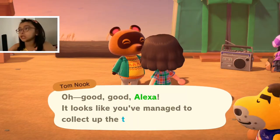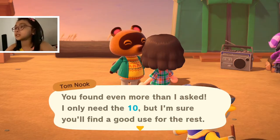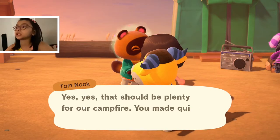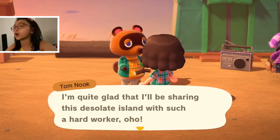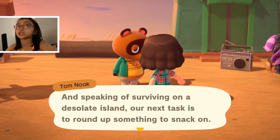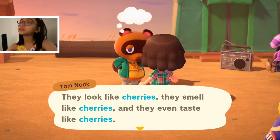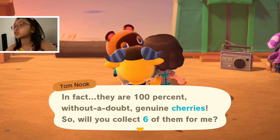Oh, good good, Alexa. Looks like you managed to collect three branches — you found even more than I asked! I only need ten, but I'm sure you'll find a good use for the rest. I'll take what we need off your hands now. Thank you. You need plenty for our campfire — you made quick work of that. I'm quite glad that I'll be sharing this island with such a hard worker. In thinking of surviving on this island, our next task is to round up something to snack on.